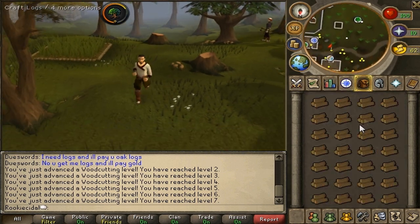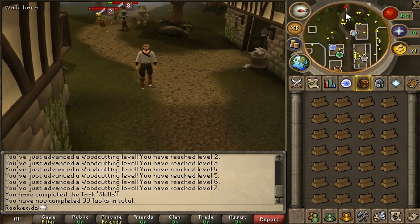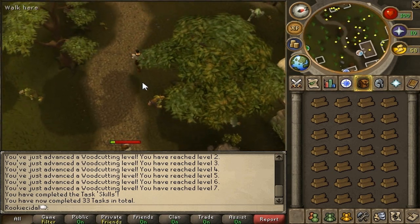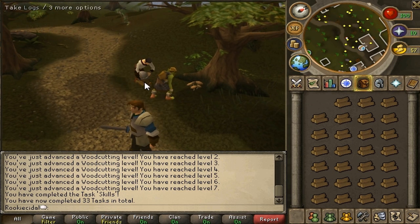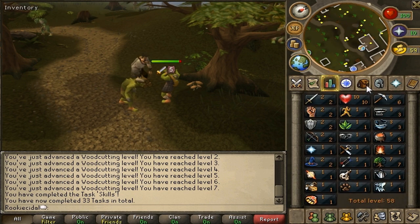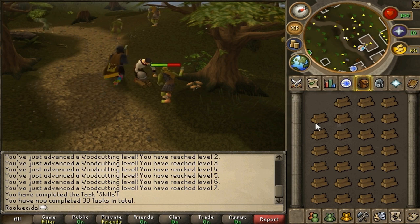We finished woodcutting and got a full inventory of logs, reaching level 7 woodcutting — now we can use a steel hatchet and a black hatchet. The Dwarven Army Axe requires membership and combines a steel pickaxe with a steel hatchet, also functioning as a chisel for cutting gems — but that's members only. Now find an open area with a long pathway and right-click the logs and hit 'Light' to start lighting fires. Your character bends down and begins lighting the logs — as you level up, you'll light logs faster.